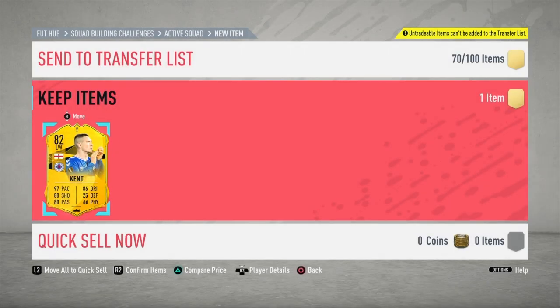In case you guys are wondering, both these cards are live cards, so if Rangers do progress into the next round of the knockouts this card will become an 84. Same with Forrest — he will upgrade as well if Celtic do progress. But other than that guys, that is the video. Please make sure to like, comment and subscribe, and I will see you next time. Peace out.